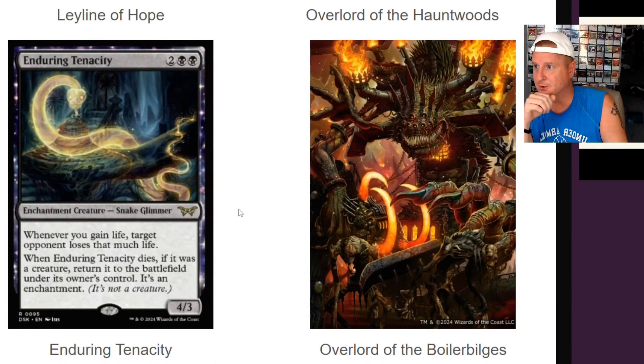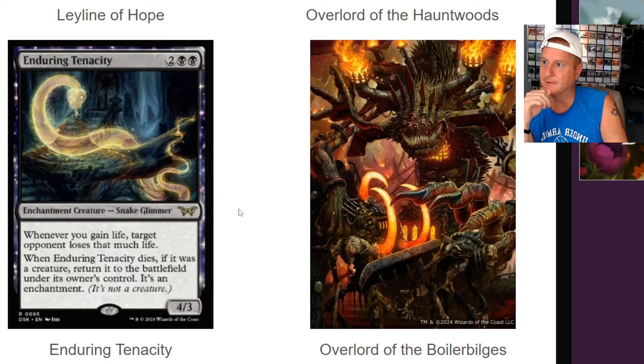Enduring Tenacity — four-drop snake glimmer. Whenever you gain life, target opponent loses that much life. When Enduring Tenacity dies, if it was a creature, return it to the battlefield under its owner's control. It's an enchantment, 4/3. Seems all right — nothing unique we haven't really seen before.